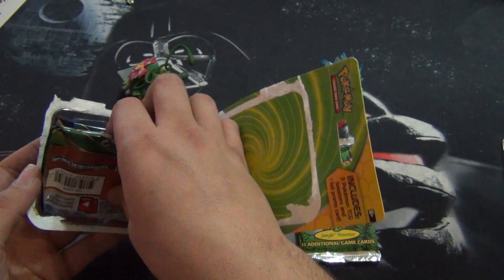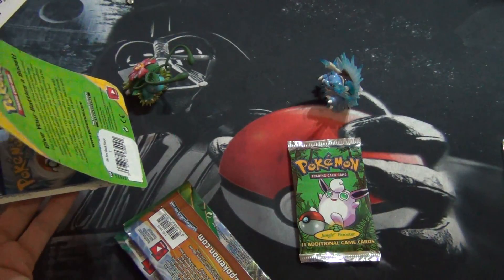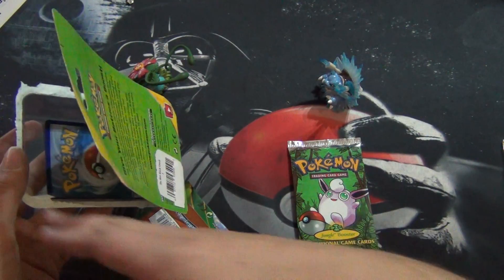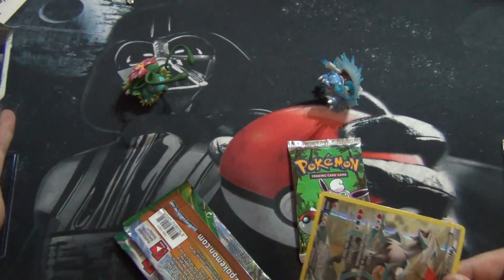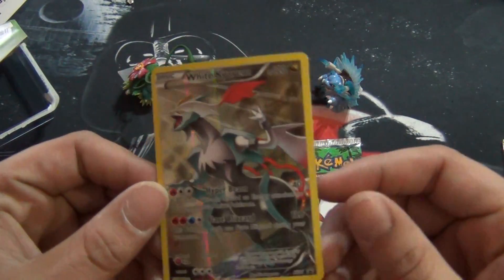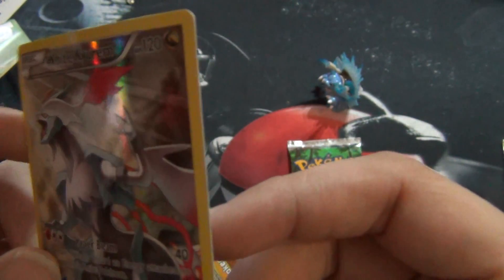I haven't opened up jungle since I was a kid. And if you've seen the video where I opened up the fossil pack — I haven't opened up one of those since I was a kid either. That was actually the first booster pack I ever got. So the promo we got in this was a Whirlipede — a promo number 81.